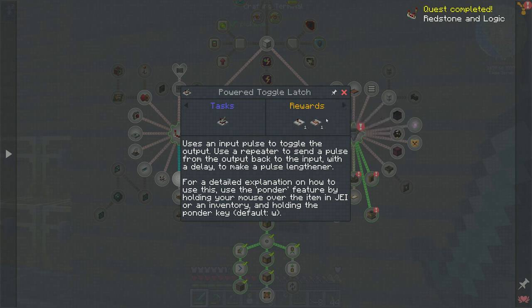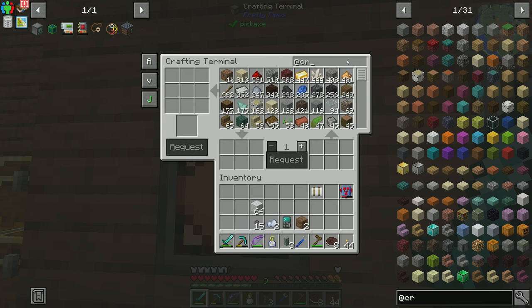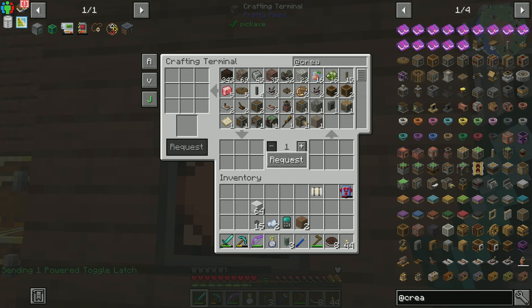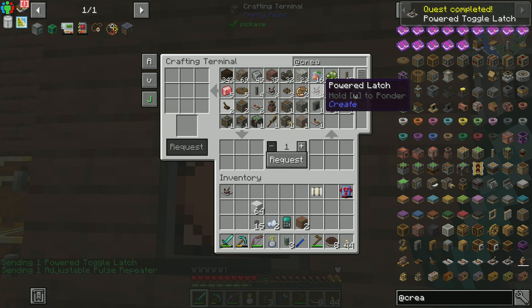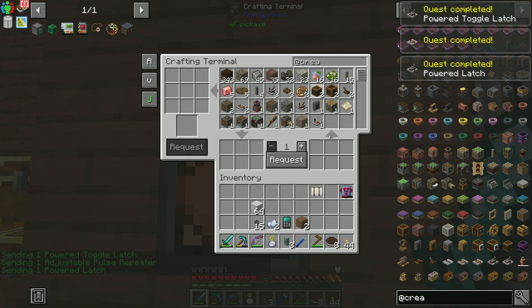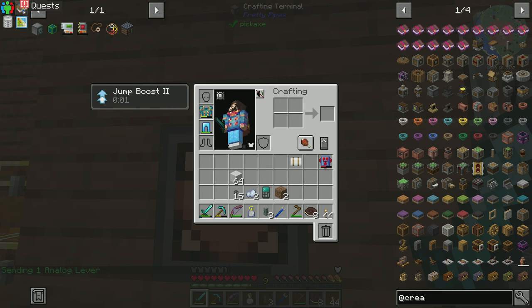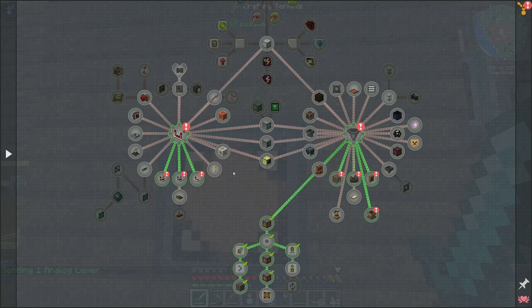We also have all of these things that we've gotten from Create — I should probably pick these things up too. Like all these powered latches, analog levers — all kinds of rewards that we should have unlocked.